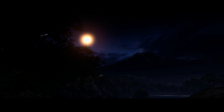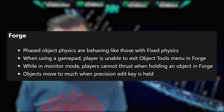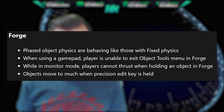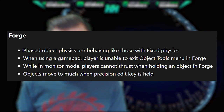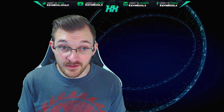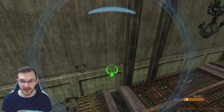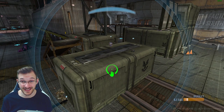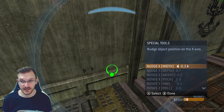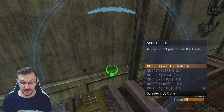Lastly, the known Forge issues: phased object physics are behaving like fixed physics. When using a gamepad, players are unable to exit the object tools menu in Forge. While in monitor mode, players cannot thrust when holding an object. And objects move too much when the precision edit key is held. A lot of these new Forge features are still working out bugs, but they can definitely be fixed. Using the keyboard alongside a controller can get you out of stuck menus. I agree that precision edits move objects too much — it seemed like large movements for just 0.1 increments — but that just needs a small tweak and should be fine on release.